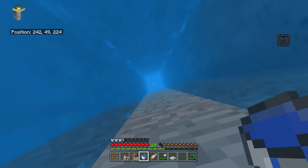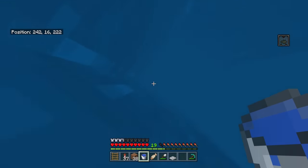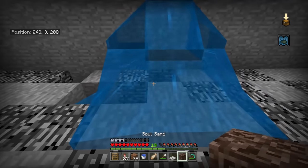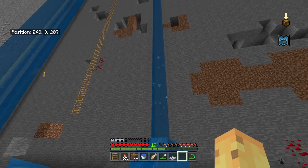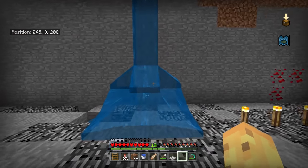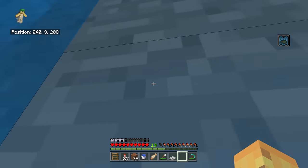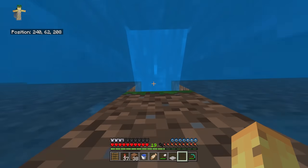One more thing - if you have a permanent fixture like this waterfall, it's worth putting some soul sand at the bottom. Soul sand in water creates the bubble column effect, but that only works in regular water, not flowing water. However, the bubbles will expand into the flowing water. These bubbles give no speed advantage, but they do visually signify 'go up this waterfall', which is a nice way to direct people.